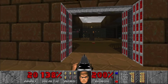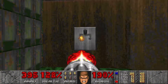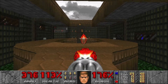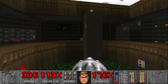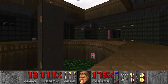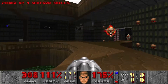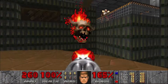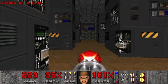Alright, let's go through the red door here. Let's see if we can't take care of that Revenant once we take care of all of these lost souls. He's blocking me. Keep an eye on that Revenant — make sure he doesn't snipe us. Let's throw a rocket up there. Alright, let's take out the Chaingunner.